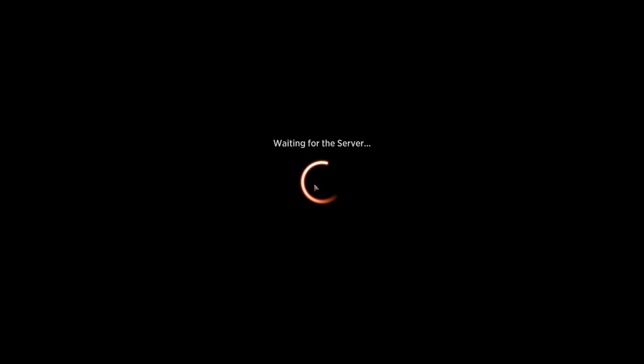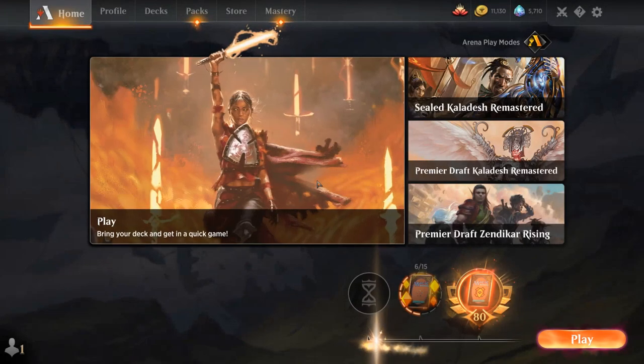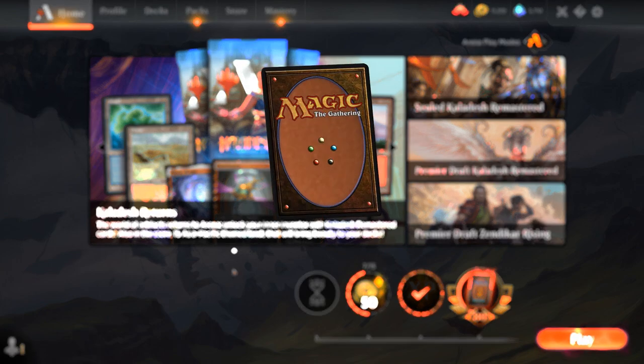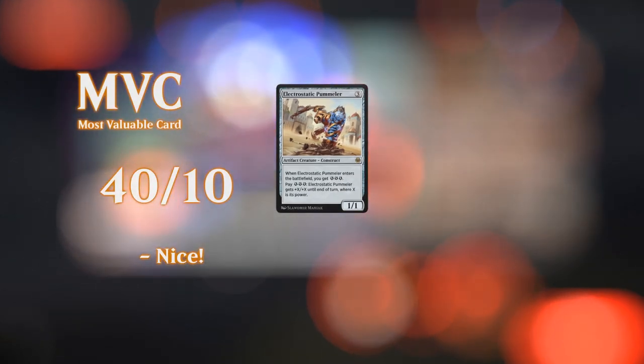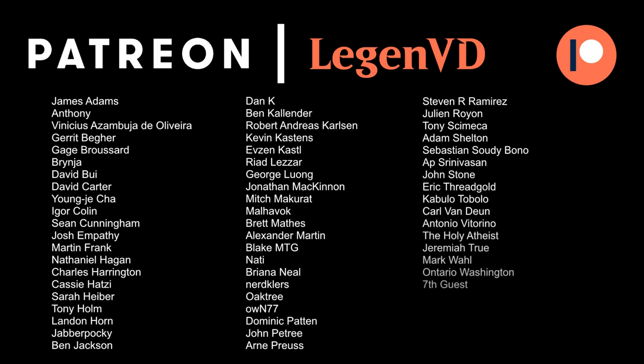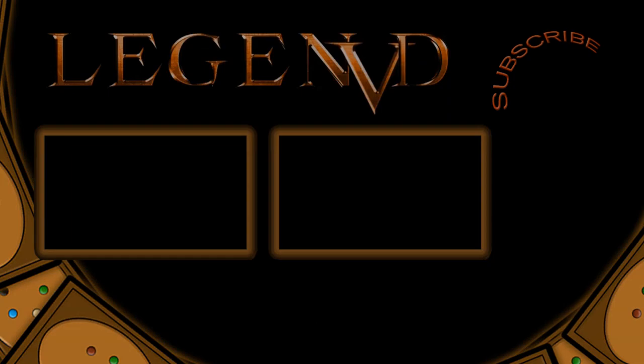So yeah, a red-green pummeler deck — pretty fun deck. It used to be quite budget-friendly back in paper, but Arena works a little bit differently so it is going to cost quite a few wildcards to build. I don't necessarily recommend it as a competitive deck, but it is a lot of fun, and if you happen to play a lot of Kaladesh Limited you might just pick up a lot of the cards you need. That's going to do it for today's gameplay — I want to thank you for watching, hope you enjoyed, and as always have a nice day. Thanks to all my patrons, and you can become a patron yourself at patreon.com/legendvd.